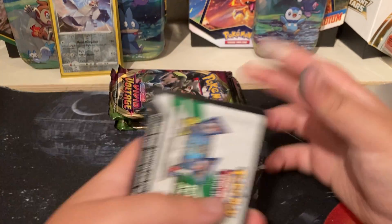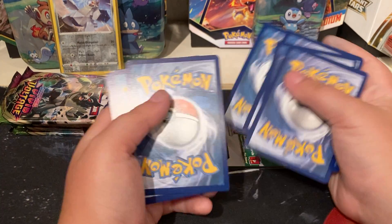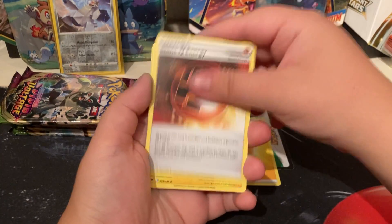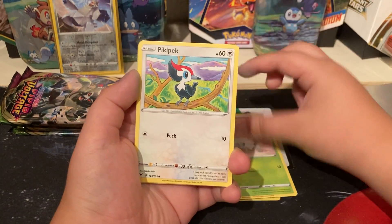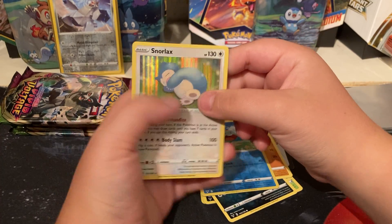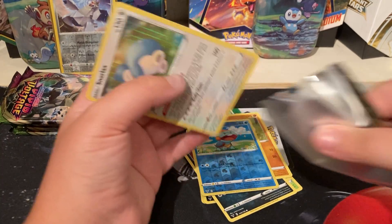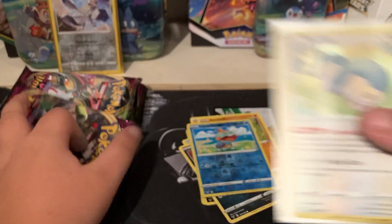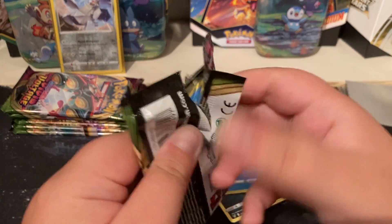Good code. The only thing that confuses me is the code card in the box is the new version, and the code card for the packs is the old version. Opening the Pikachu pack — Pincurchin, Rockruff, Chewtle, and a Snorlax holo! That card deserves a sleeve. I love this holo — he's so cuddly, but on the battlefield he does a lot of damage.